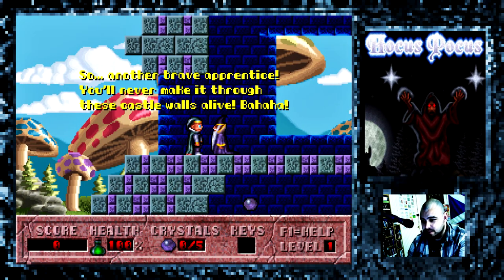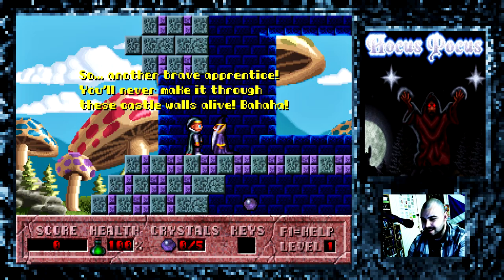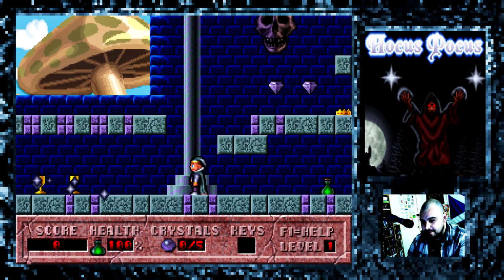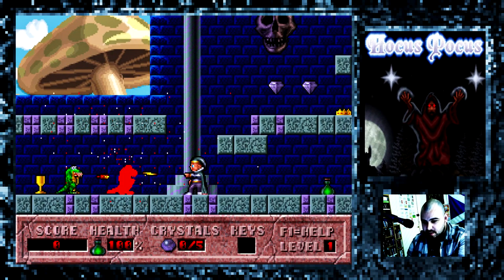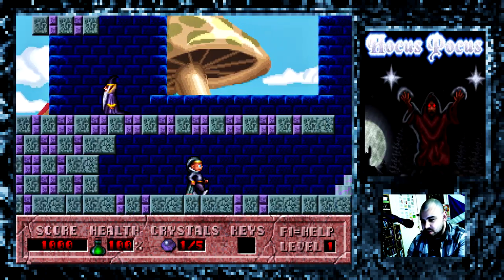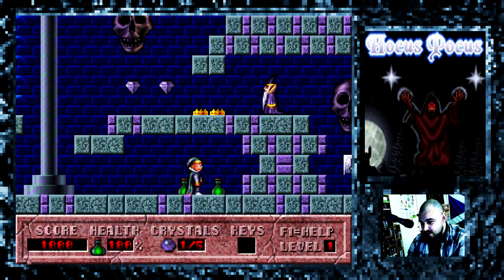Another brave apprentice - you'll never make it through these castle walls alive! Bah ha ha. Yeah, he's always full of inspirational words. So the enemies - they generally just appear out of nowhere in this game. You won't see them until usually they're surrounding you and they'll all appear right in front of you.